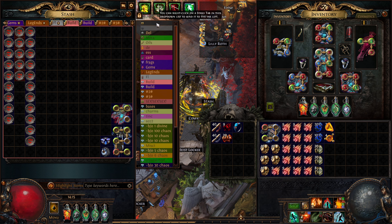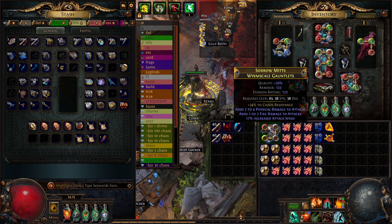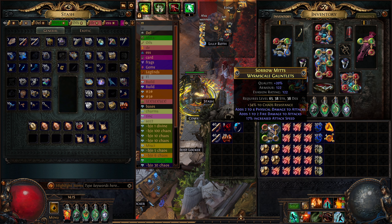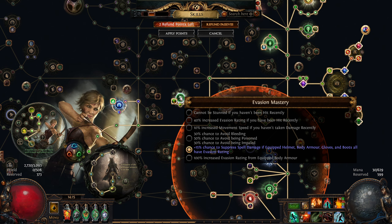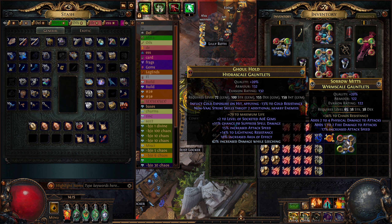So what we're going to do is try and craft these gloves. I've got whim scale - it doesn't matter too much which base you get, they're only within like 20 or 40 variants of armor/evasion, but you want an armor and evasion base, or at least evasion to get your 15 suppression from the mastery.